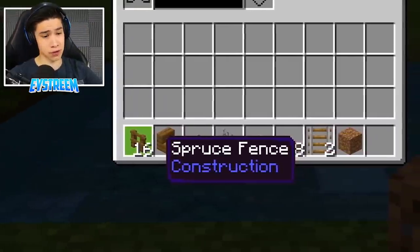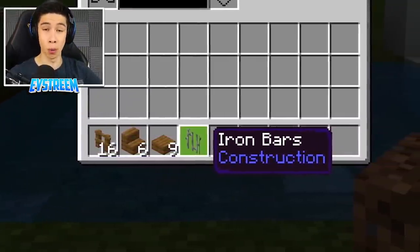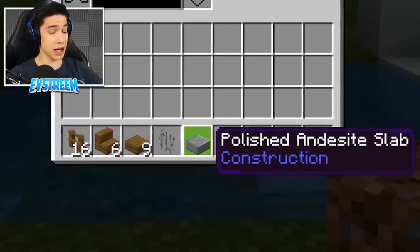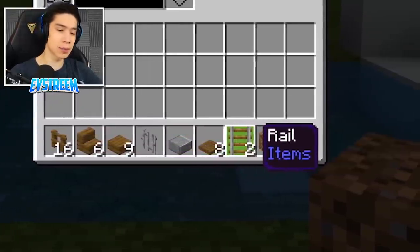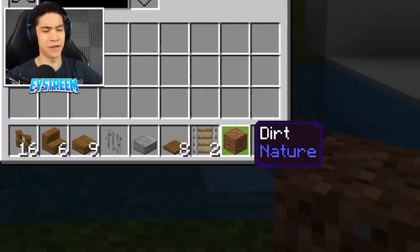You're going to need 16 spruce fences, six spruce stairs, nine spruce slabs, one iron bar, one polished andesite slab, eight spruce trapdoors, two rails, and some random block you can use as scaffolding — dirt works fine.